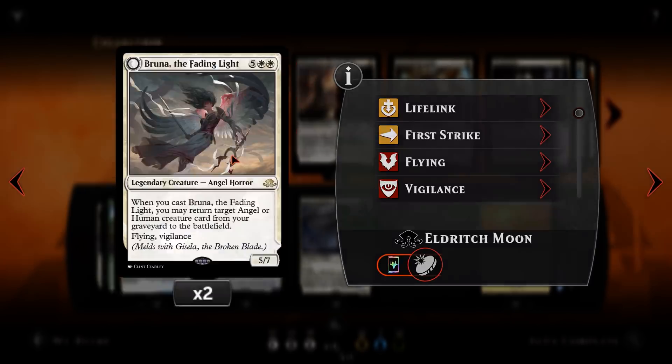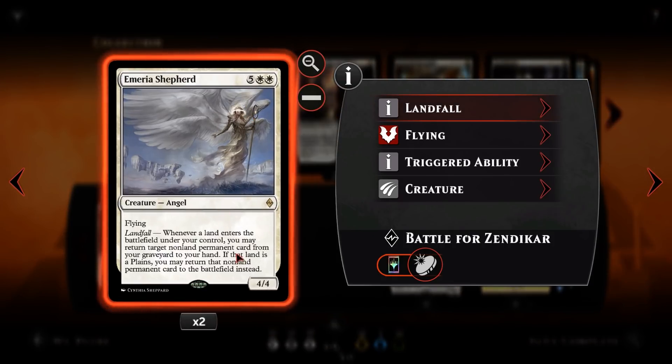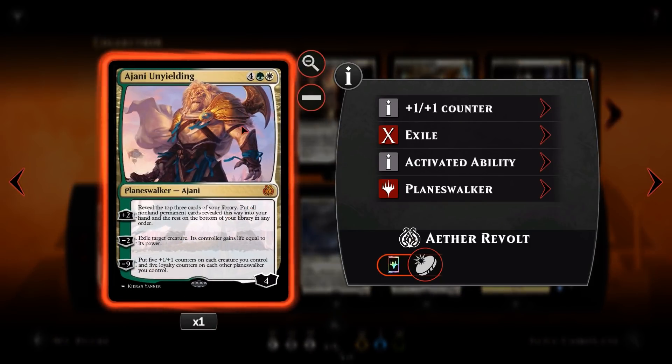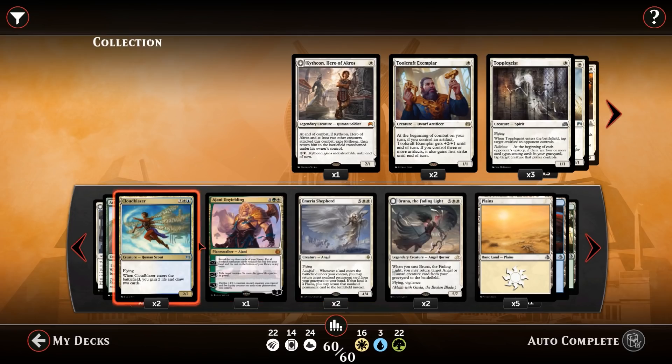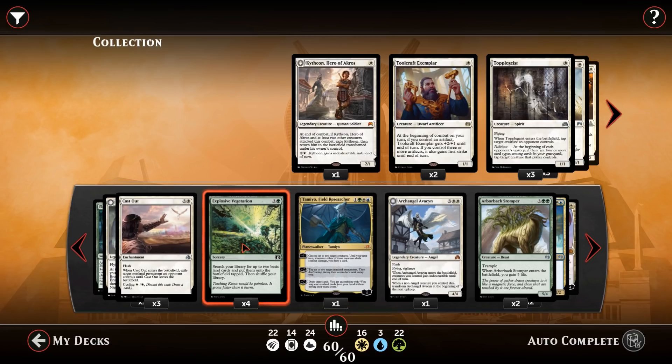In between all of that, because it's not the only thing we want to be doing, we've got Emeria Shepherds as well — 7 mana, a 4/4 Flyer with Landfall. Whenever a land enters the battlefield, you get to return a non-land permanent from your graveyard to your hand. However, if it is a Plains, you get to put it onto the battlefield instead. So if I play a Plains and there's an Ajani in my graveyard, I get both a 4/4 Flyer and an Ajani. Maybe even combo with Explosive Vegetation for double Plains.